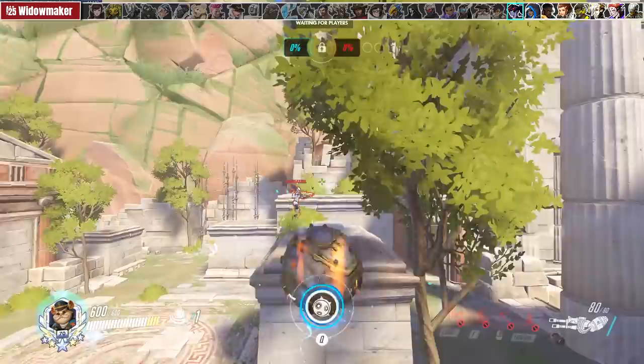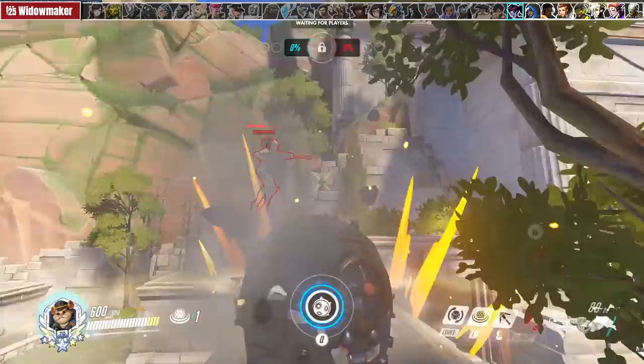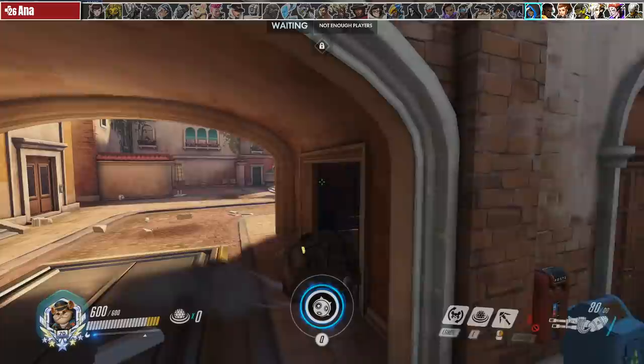Widowmaker — priority number one. She can't one-shot your team if you're in her face. It's usually best to approach her without any cooldowns that way when she grapples away you can hunt her down.